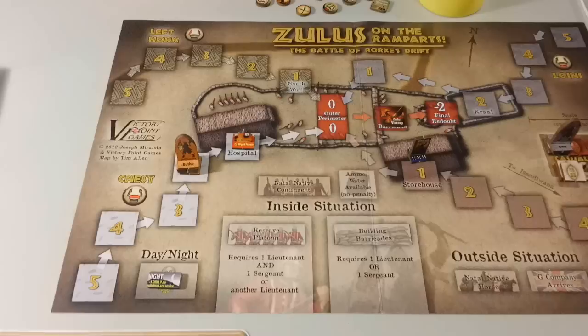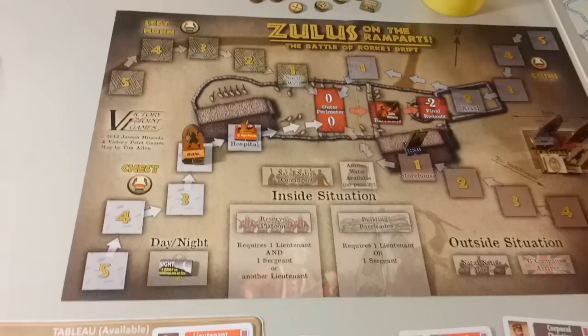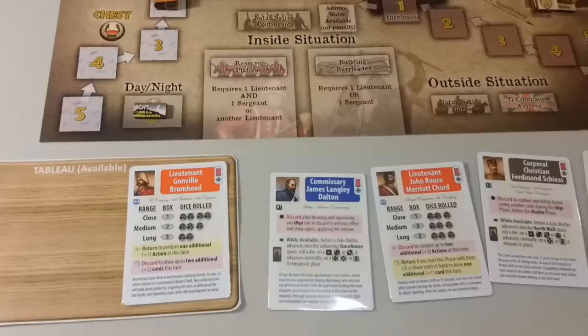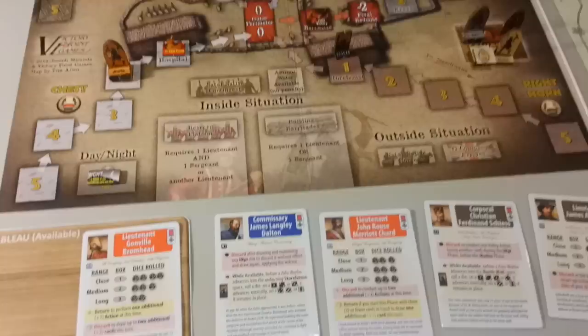Now we go to the next turn — this game is becoming interesting. Just one Ibuto left and it is here in the chest track, and it has a fire in front of it. We draw another Impi chit and it reads 'Right horn moves two' but there's no right horn — they were eliminated. That gives us a chance to fire on these guys, but we don't have any volley cards. As an action, I don't want to put out that fire, I don't want to sacrifice anybody. We can't fire because the fire is there, so I guess I pass on the action.